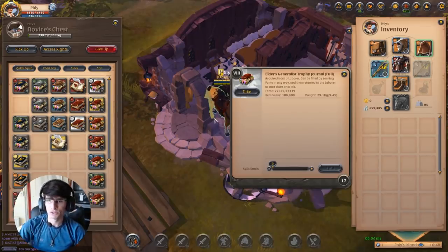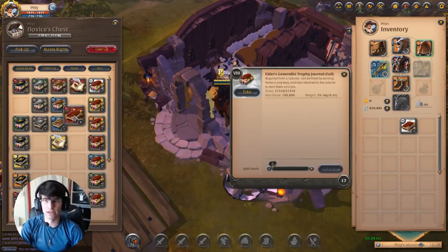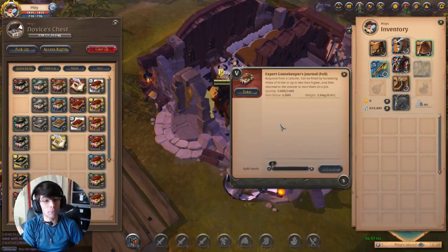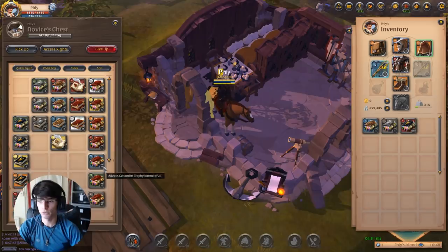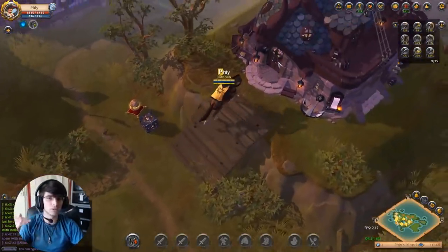When you go to gather your farm, always take these generalist books with you. Once they're full, if you ever need to level up a worker you can give them these books and they'll level up. You would take these generalist books if you want to level up that scenario, but only do it when fame is not going to be used in any other scenario. If you're doing gathering, make sure you have a gathering book for the specific profession — preferably tier 4 and above.